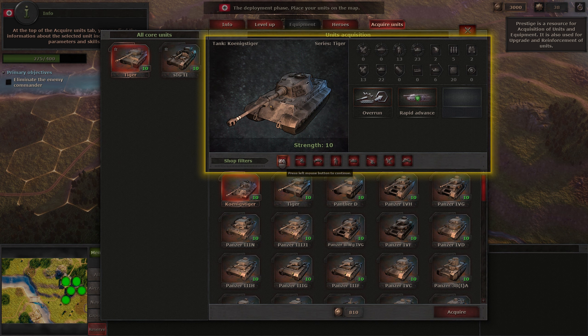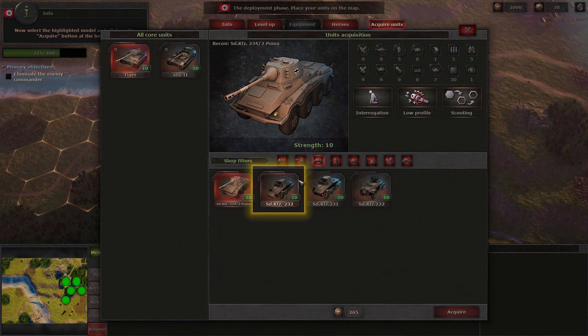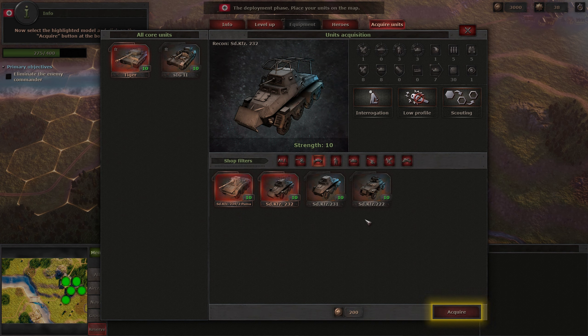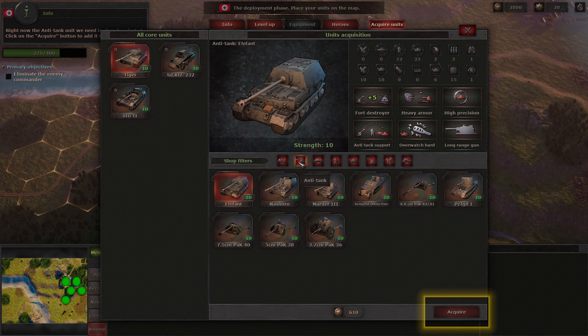At the top of the acquire units tab, you can find the information about the selected unit, including its combat parameters and skills. Select the recon class among the filters. Now select the highlighted model and click on the acquire button at the bottom. Next, select the anti-tank filter. Right now the anti-tank unit we need is already selected. Click on the acquire button to add it to your core units.